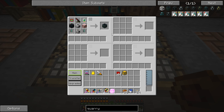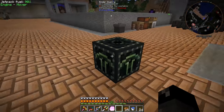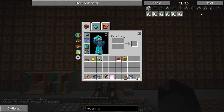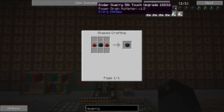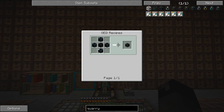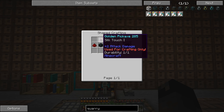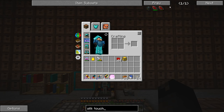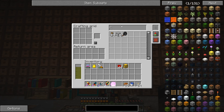Here we go — ender quarry, got it! It's so pretty. We want to put the silk touch upgrade on it, which has a power drain multiplier of 1.5. To get the silk touch upgrade we need the ender quarry upgrade base — that's burnt quartz and ender infused obsidian in the QED — and then we need a golden pickaxe with Silk Touch I. How do we get Silk Touch I? There doesn't seem to be a book we can craft.